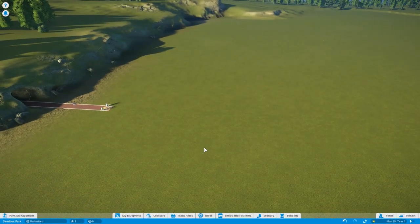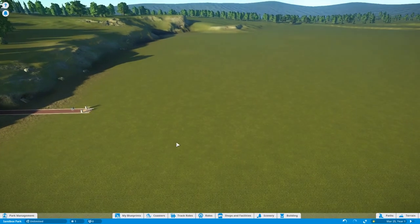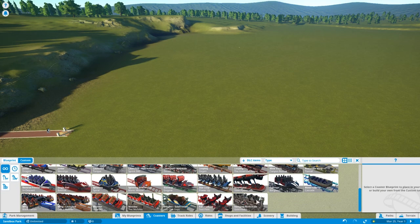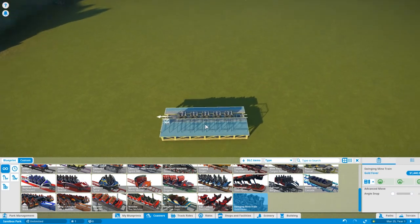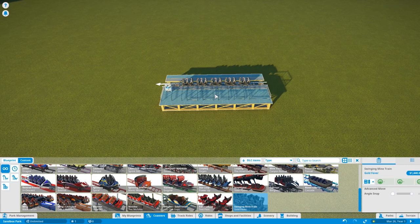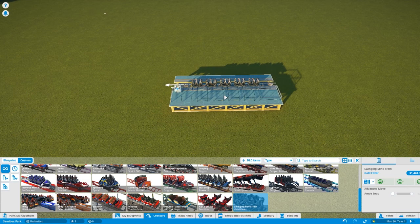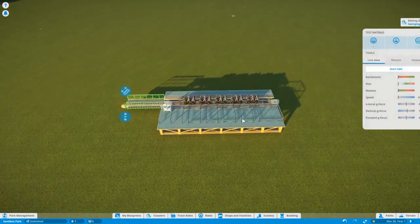Greetings and salutations friends, welcome to Planet Coaster and the Adventure Pack update. This one's actually pretty good. I had a little bit of trepidation when I first saw it, but it's really worth it. Much like the Halloween or spooky pack, if you're not sure about this, chuck it in your wish list and grab it when it comes on sale. I'm going to have a quick look at what we get.